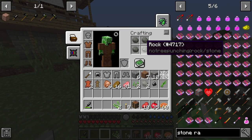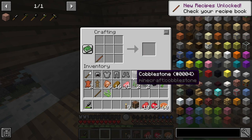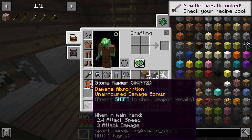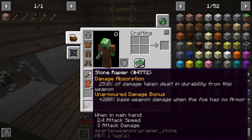If I take these rocks and put them in a 2x2 like this, I can craft cobblestone. Now that I have plant string, I can make myself a handle, and I can use this handle to make a stone rapier. This is a very good beginner sword — it has 3 attack damage and 2.4 attack speed. It also has damage absorption. If I press shift, I can see that 25% of damage taken is dealt in durability from this weapon, meaning it'll absorb 25% of the damage. And the unarmored damage bonus is plus 200% base weapon damage when the foe has no armor, which is most mobs in this game.